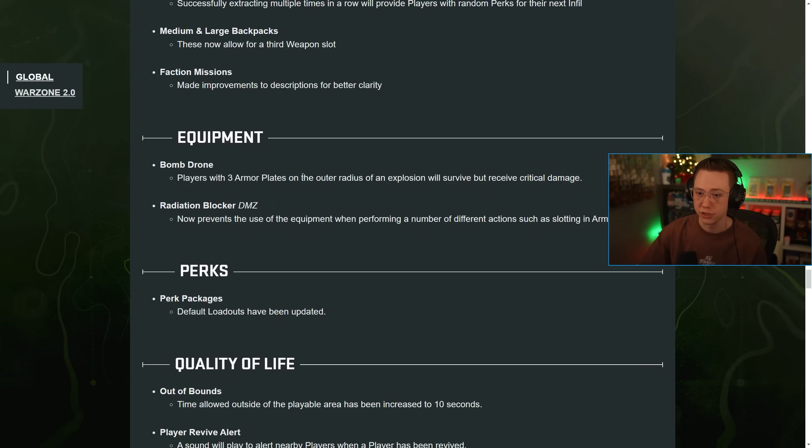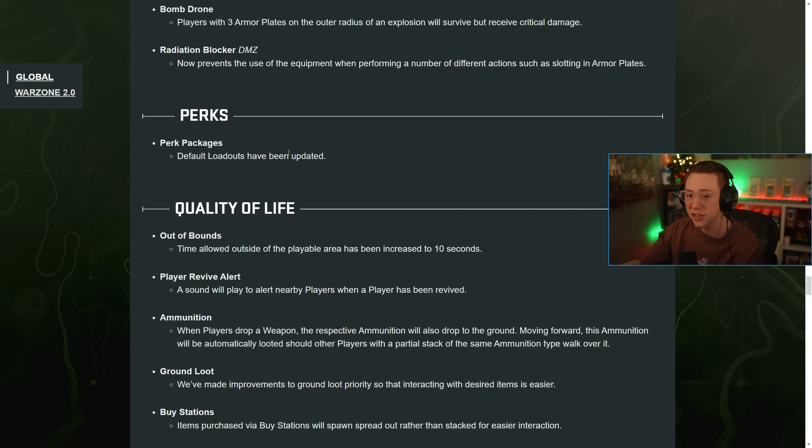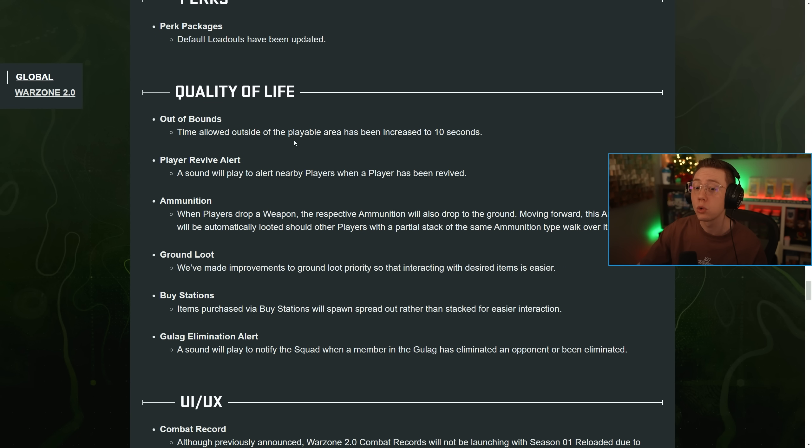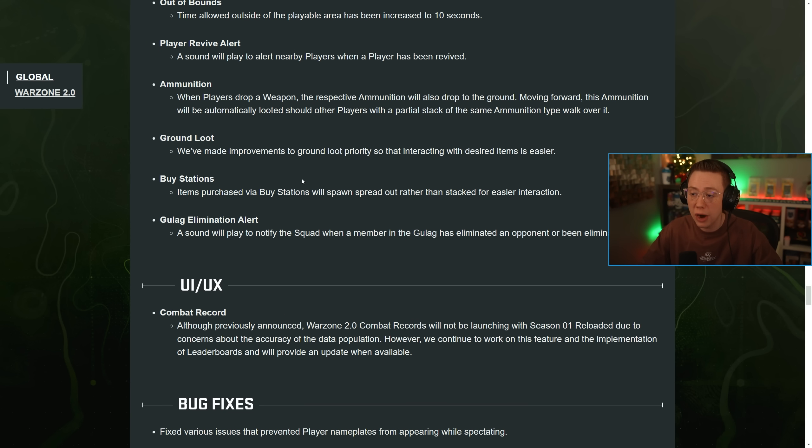Medium and large backpacks now allow for a third weapon slot. For faction missions, they improved descriptions for equipment. The bomb drone: players with three armor plates on the outer radius of an explosion will survive but receive critical damage — so no more one-shot downs from the bomb drone. For quality of life: the out of bounds timer has been increased to 10 seconds, players will hear a sound when there's a revive, and when players drop a weapon the ammo will also drop onto the ground and be picked up together.